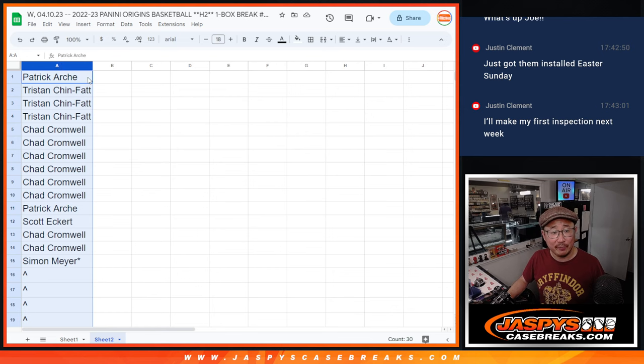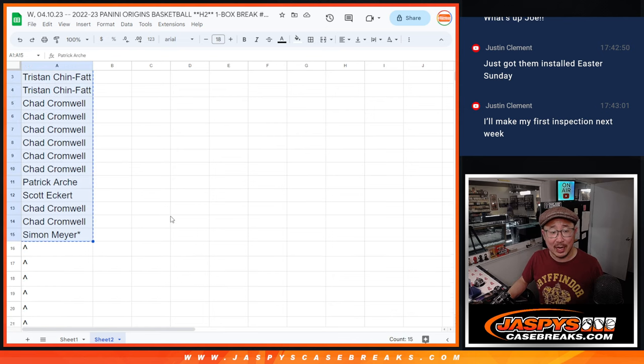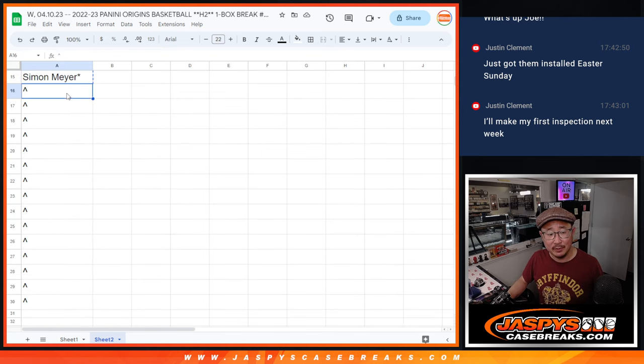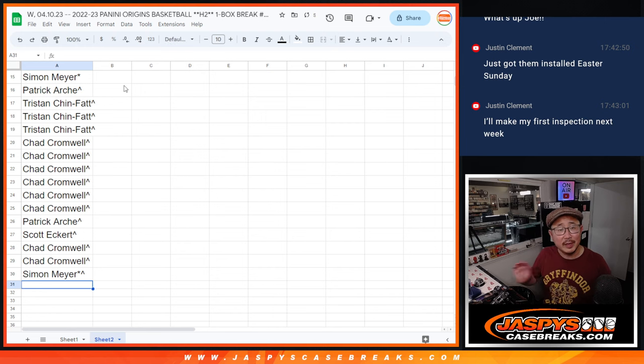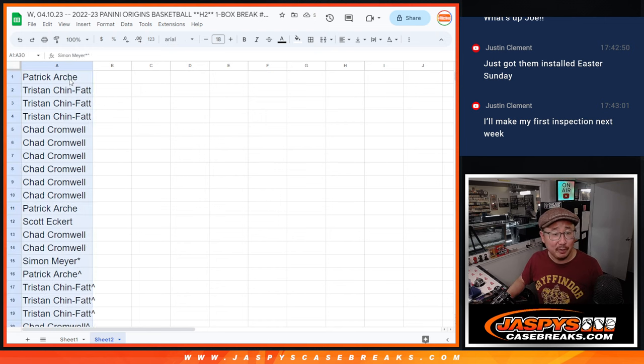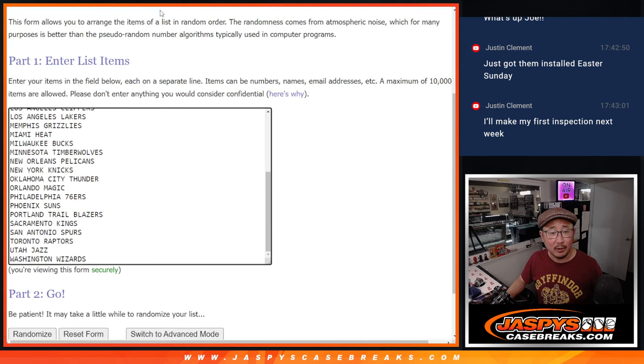So we're going to do the break first. It's pretty easy — just copy your names, 15 names, and get extra spots right there. Those rooftops will help you distinguish your full spot from your extra spot. All teams are in.